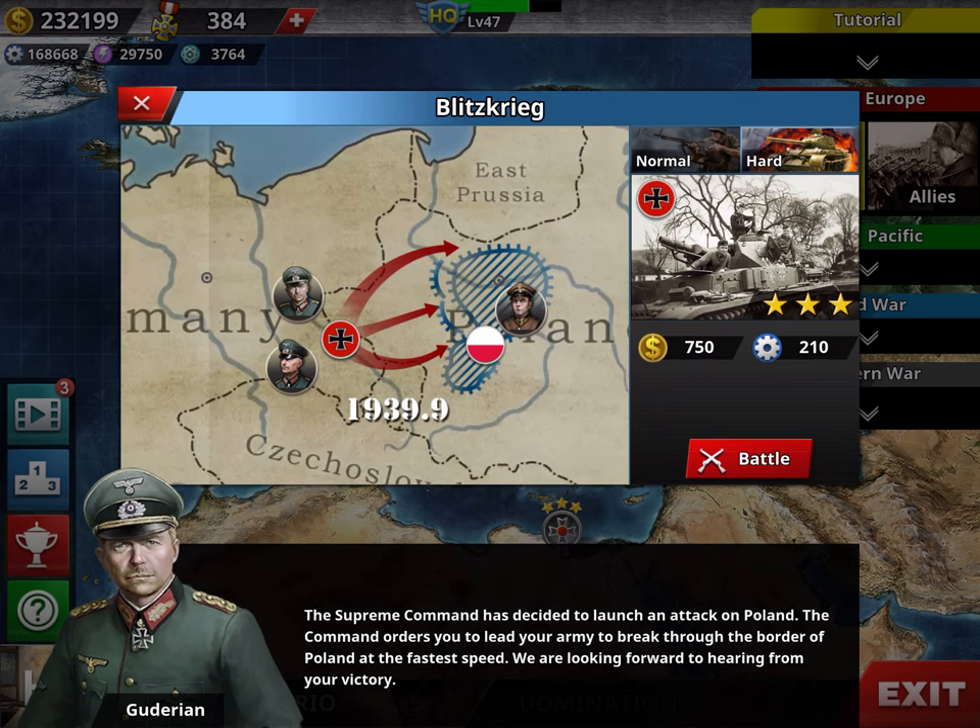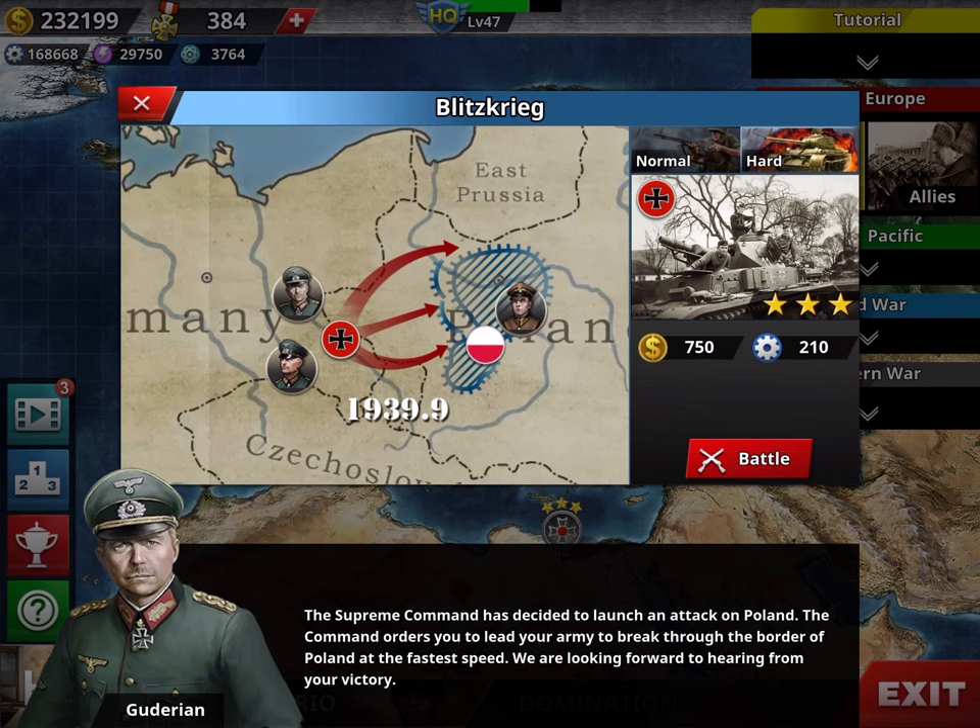Also, in several missions, you can unlock skills. You will see an item with a green circle — normally it's a city — and if you conquer that city, you unlock that skill, which you can later use to upgrade the generals. And you also gain medals.